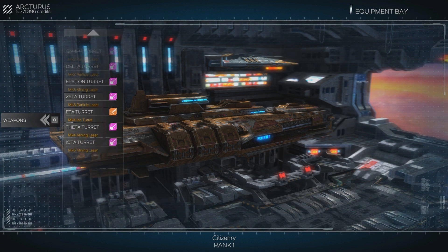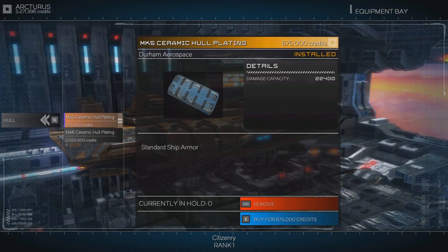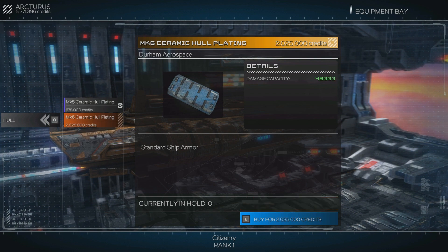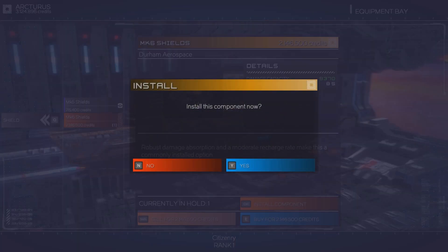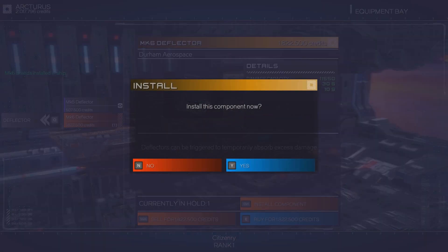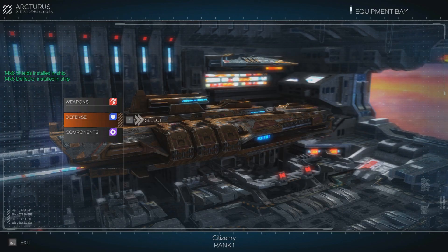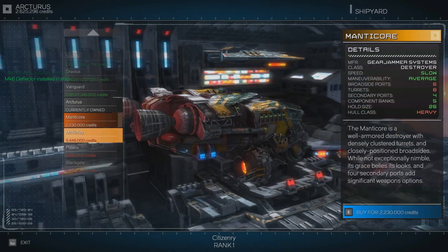We have all of our turrets filled, not with the best of stuff, but hey. Mark 6 ceramic plating - I don't really want that at the moment, I want Mark 6 shields. Wow, that's quite a bit of an upgrade. Yes, sell the old ones. Deflector Mark 6 - yes, let's buy that and sell the old one. We've got 2.6 million.